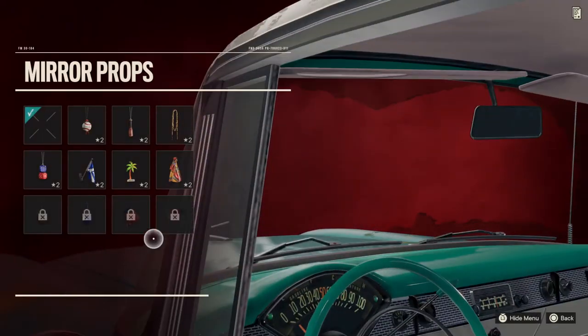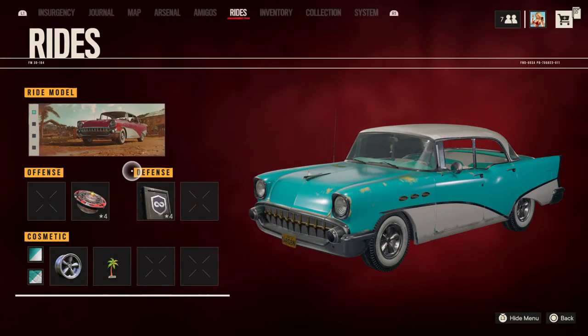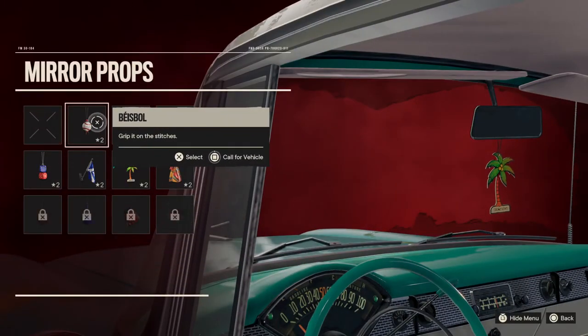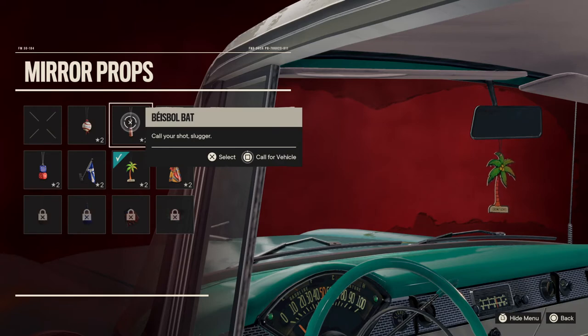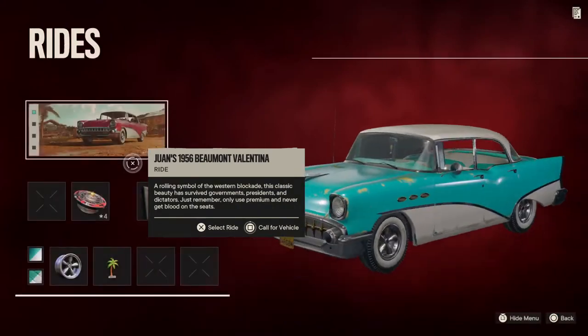Mirror props — how about the palm tree? You can have the baseball and stuff like that, but I like this one on this car.